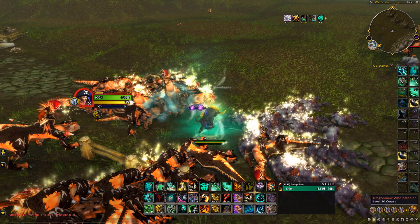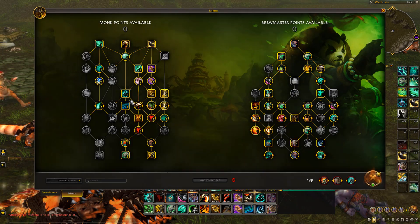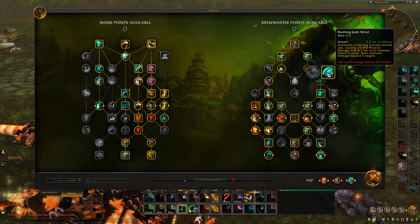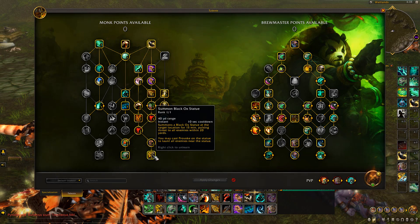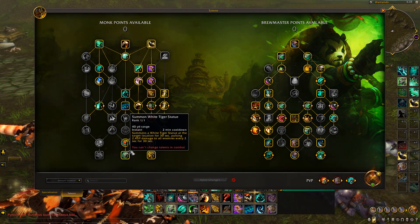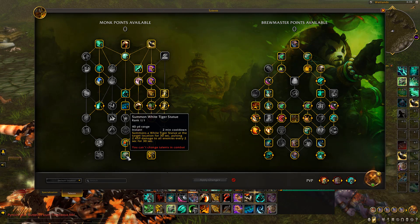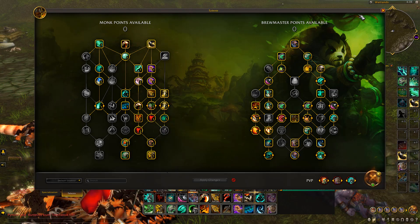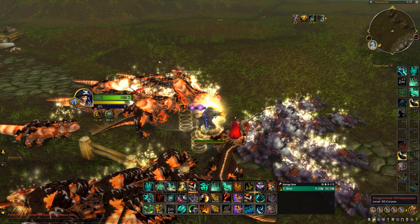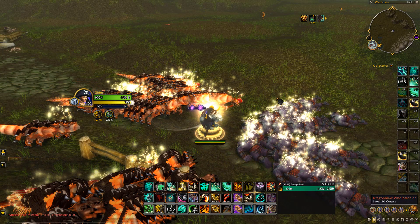This is a great farm — you do need to be level 70 to set up this exact build. However, you could do it with just Rushing Jade Wind and the Black Ox Statue without all the talent points. If you are level 70, I recommend using the White Tiger Statue and Black Ox Statue together — they work extremely well. For example, the White Tiger Statue is back up so we can fully AFK for another 30 seconds.